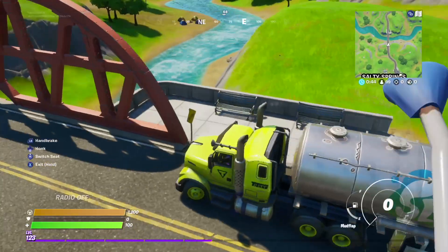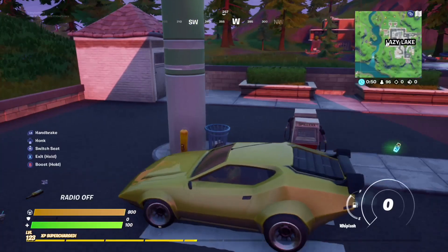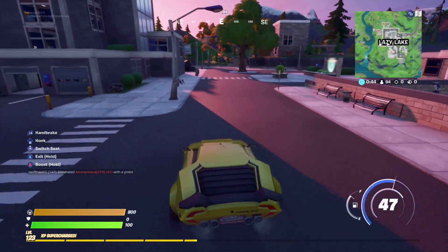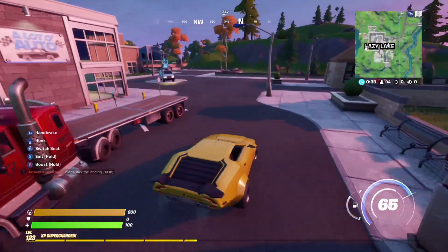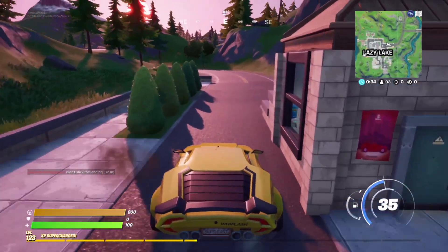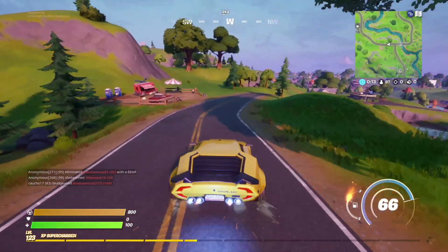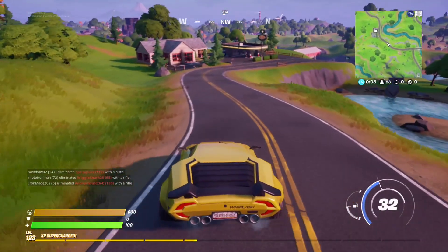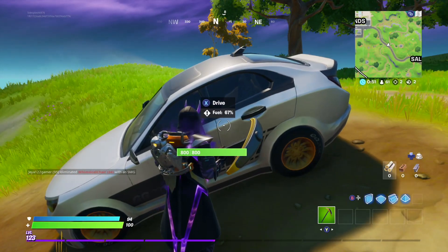One of the most interesting things is the slurp truck — if you get in a slurp truck and drive, you automatically get 100 health and shield. Here's the Whiplash, which is the fastest car in the game. It does the most damage and has a boost that uses a lot of fuel. Look at it drift — this car is the best in the game, everybody's going to use it. The boost drains fuel extremely fast but you can get away from anyone basically instantly.